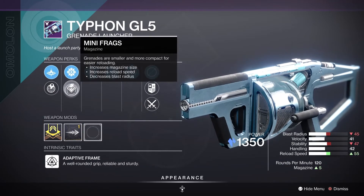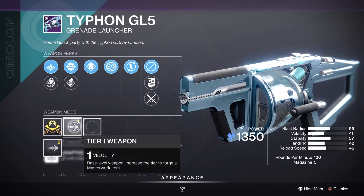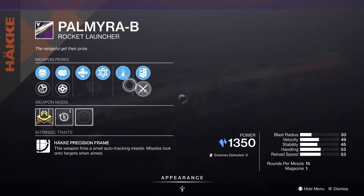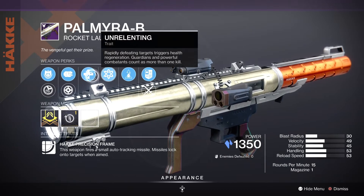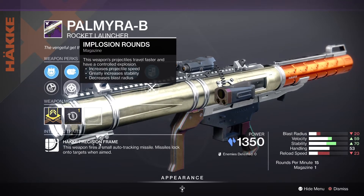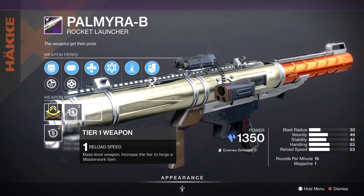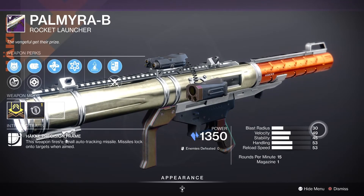The Typhon GL5 rolls Demolitionist, Spike Grenades, Mini Frags, Linear Compensator, Smart Drift with a velocity masterwork. Next we have the Palmyra-B with Hake and Chain Reaction, Unrelenting, Alloy Casing, Implosion Rounds, Quick Launch, Counter Mass with a reload speed masterwork.